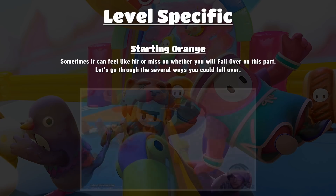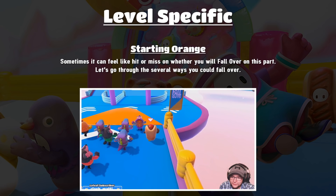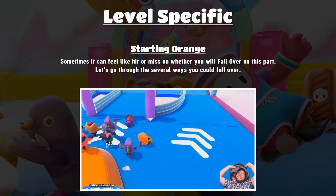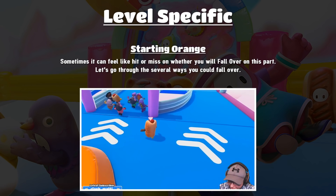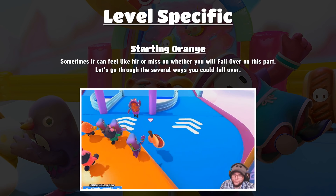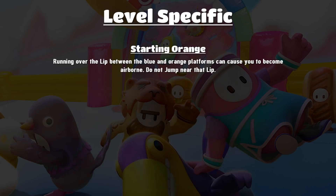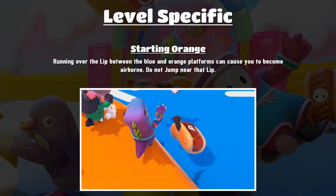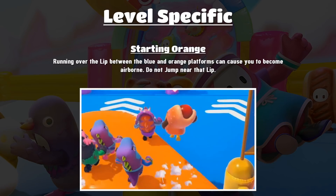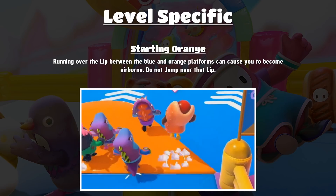Next up is Fall Mountain, specifically the starting orange platform at the very beginning. It can feel hit or miss on whether you'll fall over when you get off that orange platform. The first way you can fall is by running over the lip between the blue platform and the orange platform, which can cause you to become airborne — much like Jump Showdown — and your jump gets eaten. So the main thing is: do not ever jump when you're going near that lip.